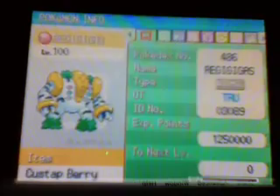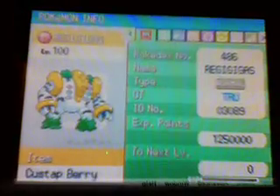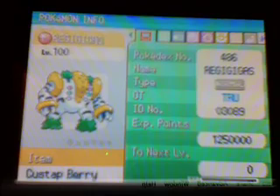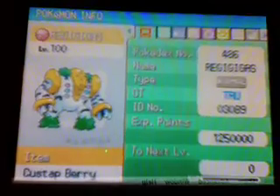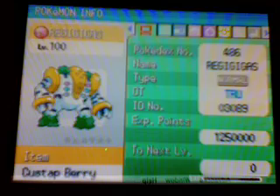And there's the rest. If you transfer this Regigigas to your Platinum version, it'll trigger an event where you can get the three Regis — Regirock, Regice, and Registeel. And they're at level 30. You can look at Serebii for where they are. I caught them before on my Platinum version. They're written in Japanese.